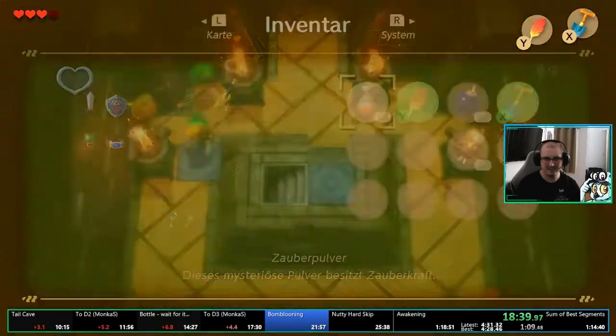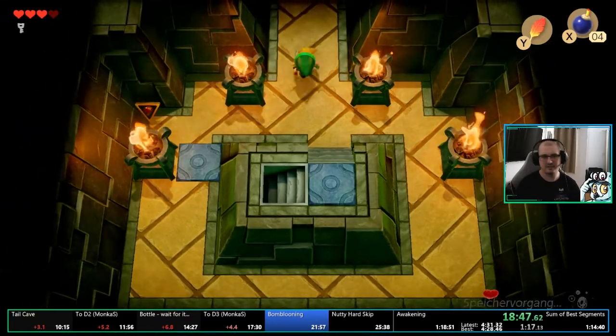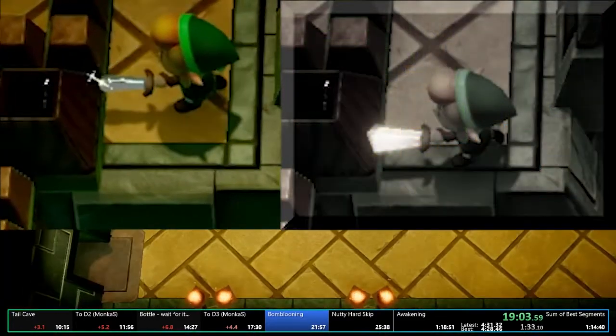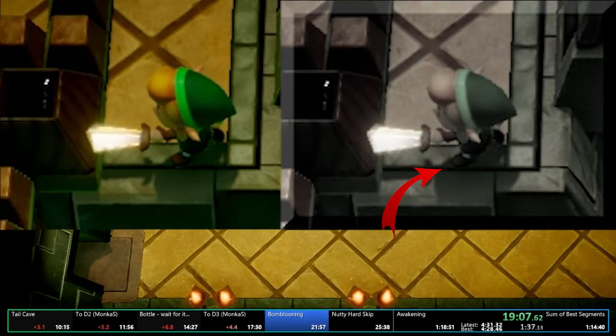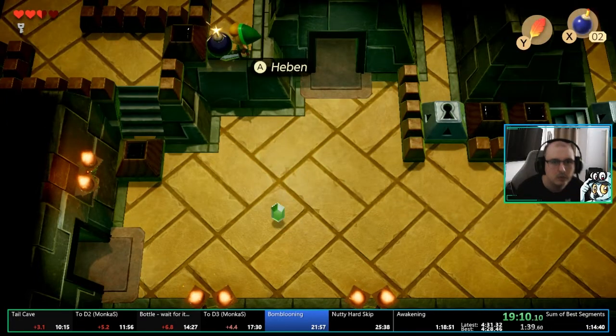The only key we'll need is the one dropped by killing all the green slimes in this room. Once you've grabbed it, blow up the wall and head to the ledge just after the tootodongos. Hold your sword to the left and line up Link's boot with the line on the floor's texture. This line up is very precise — you only have two or three pixels for it to work, so take your time in your first few attempts.